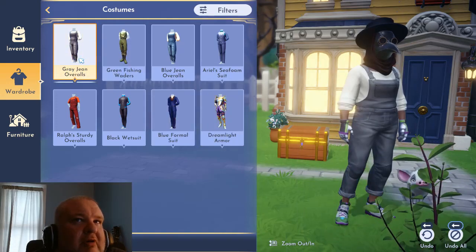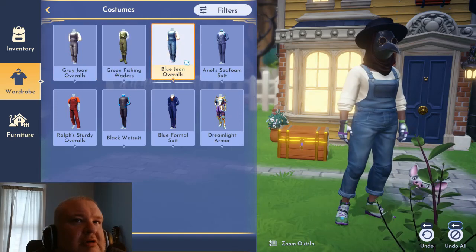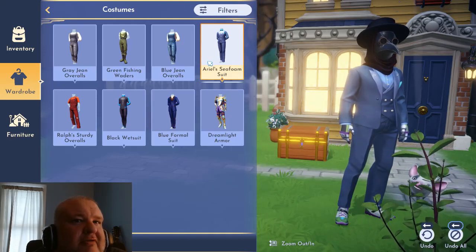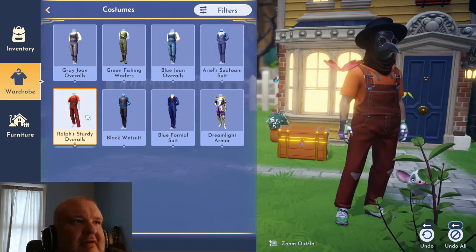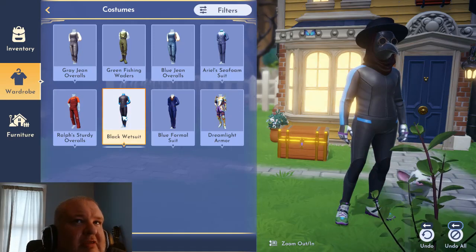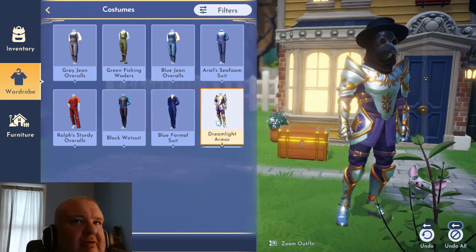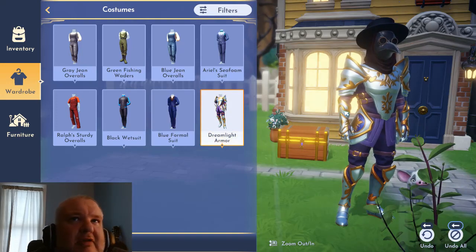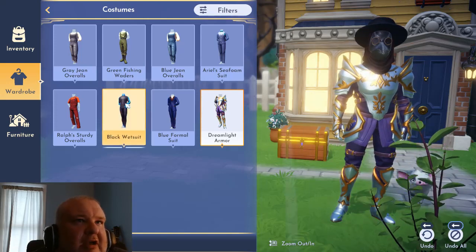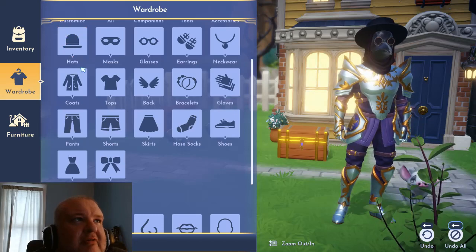Let's put on overalls, waders, Ariel sea foam suit, Ralph's sturdy overalls, the black wetsuit, the blue formal suit, or the space armor. I think that's right - that's what we've got to go online looking like. Seems legit, totally legit.